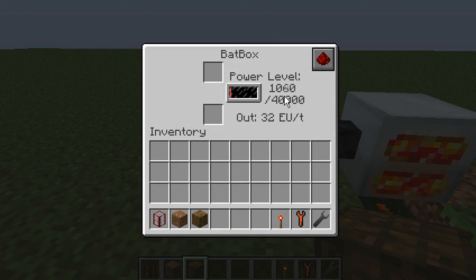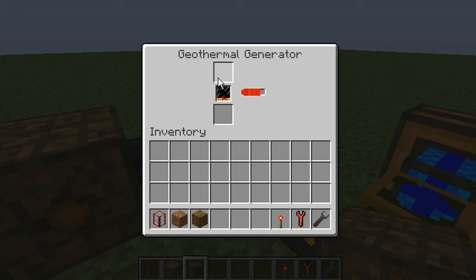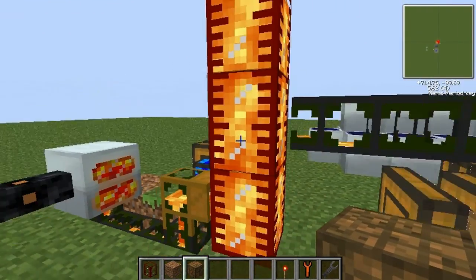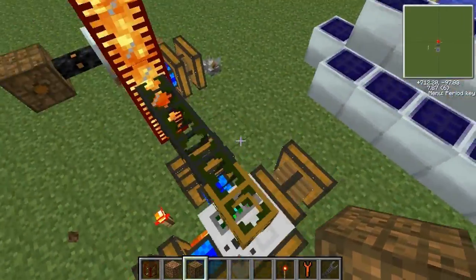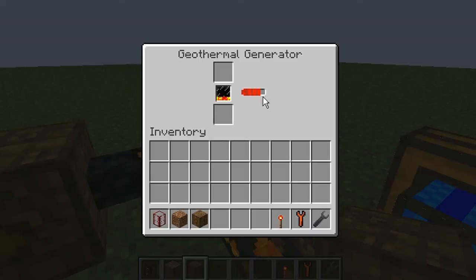Just look how quickly this goes up — this is insane, absolutely mental. Each tank can hold 16 buckets of water, fuel, lava, et cetera, and I think this one can hold 24 buckets.